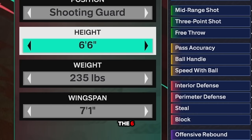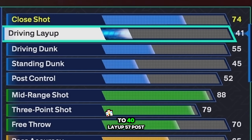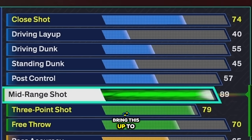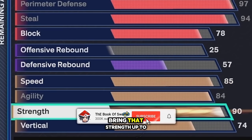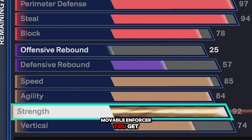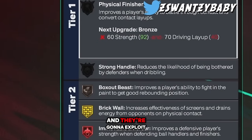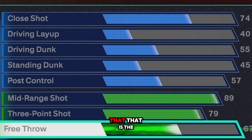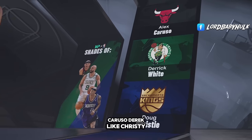Now I'm gonna give y'all the 6'7" version. I don't like this version because you don't really get purple pick dodger, but if y'all want to be bigger, here you go — 228 weight, 7'1" wingspan. Knock it down to 40 layup, 57 post control. Bring this up to 89, knock this down to 66. You get the playmaking, defense, and rebounding. Speed up to 85 so you're a little faster — you get slippery off ball on gold. You don't get pick dodger on purple with this version. Bring strength up to 92, you still get movable enforcer, you get brick wall on gold. Free throw to 67 — that's the 6'7" version.